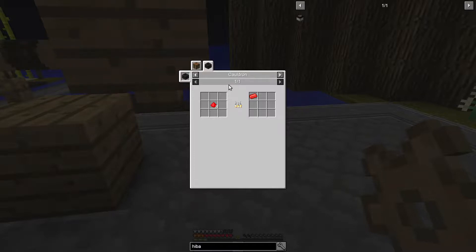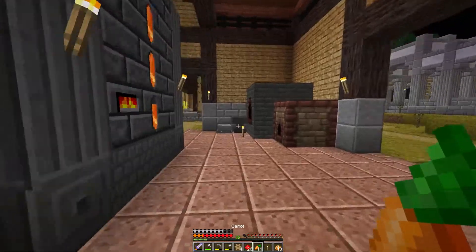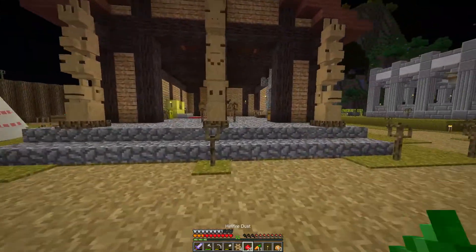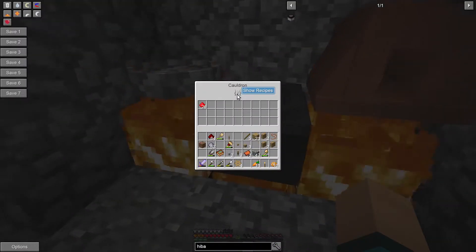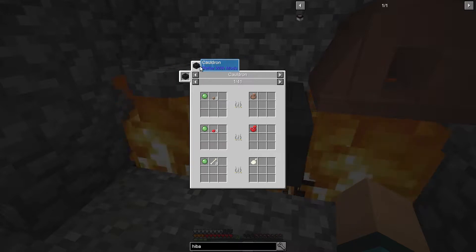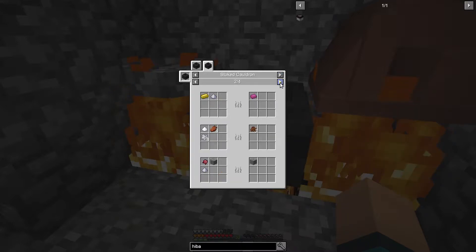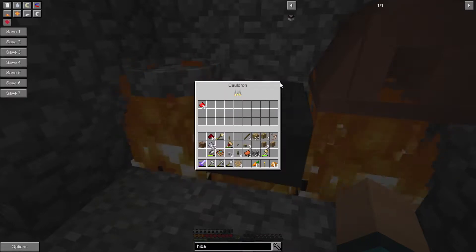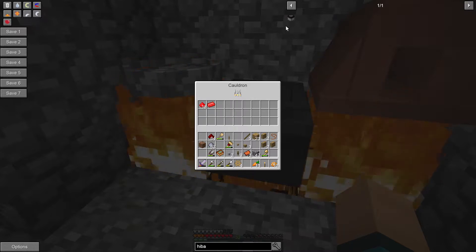Cauldron — do I have a cauldron? I'm sure I have a cauldron up here in the house. That's what this is. Okay, show recipes. We have cauldron and stoked cauldron. How can I stoke a cauldron if I don't have — oh, it says it's cooking. It's going to be a really slow process by the looks of it.